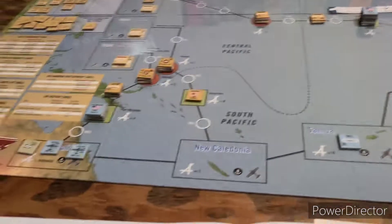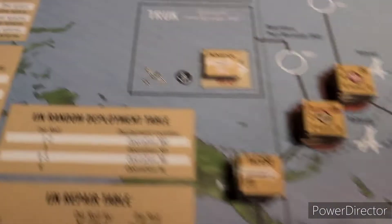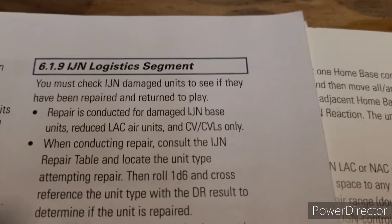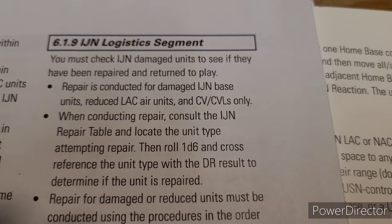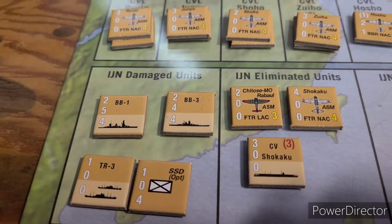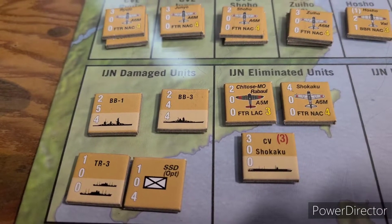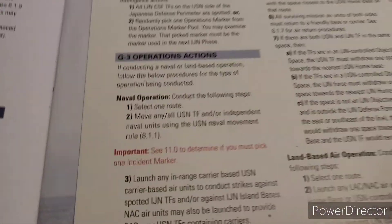Imperial Japanese Navy air unit launch segment - nobody to launch against. Mutual combat: no. Mutual return: no. Imperial Japanese Navy morale segment - nobody sunk, nobody did anything. Imperial Japanese Navy logistics - he can repair something. Checking damage units: he does have damaged units, but there's a caveat. Repair is conducted for damaged base units, reduced land attack land aircraft, and carriers. His carriers are damaged but there are no base units, no aircraft, and no carriers on this route - so nothing to repair. Another skip.